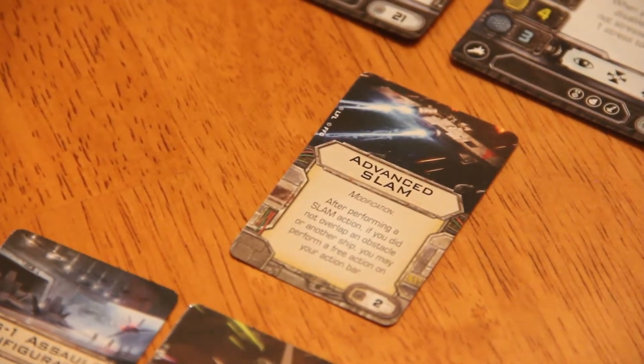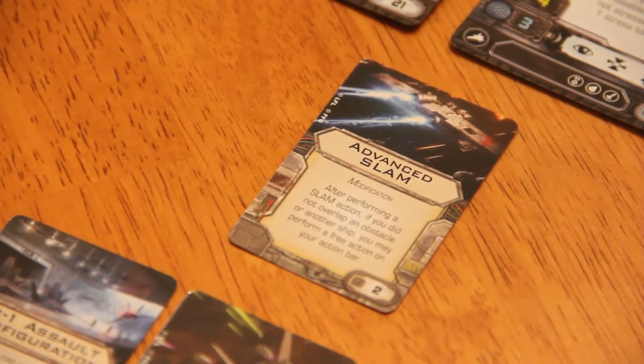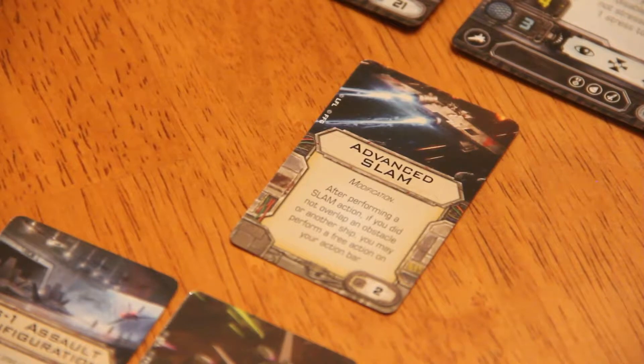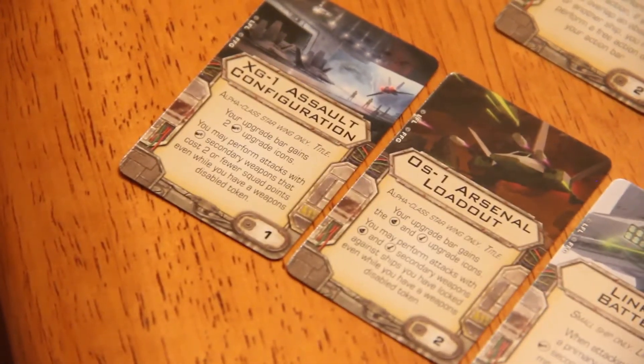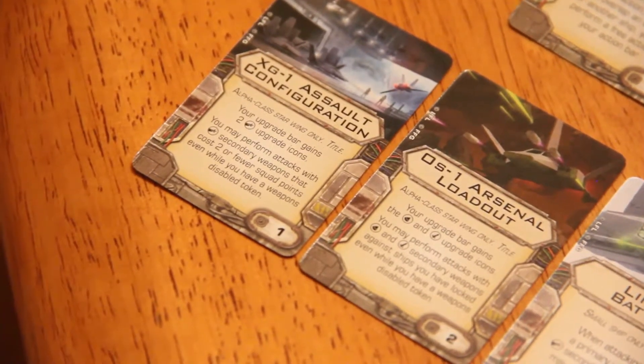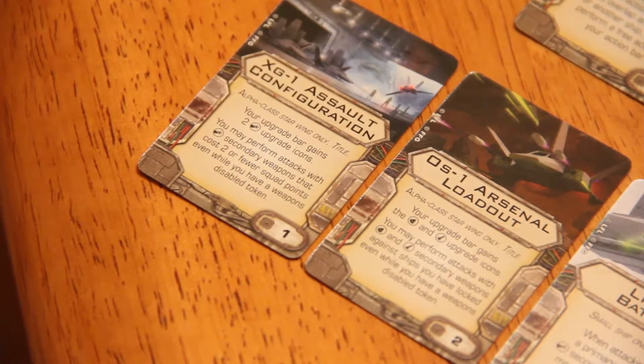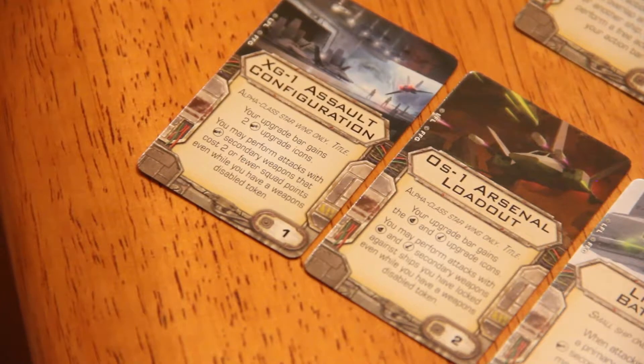It has a lot of interesting cards, so let's get into it. Advanced Slam — every ship to date that can slam comes with advanced slam. It's a modification, two points. After performing a slam action, if you did not overlap an obstacle or another ship, you may perform a free action from your action bar. Very nice. Now let's talk about the titles, because they are linchpins in this list. First is the Assault Configuration — your action bar gains two cannon icons, and you may perform attacks with cannon secondary weapons that cost two fewer squad points, even while you have a weapons disabled token. That title costs one point.